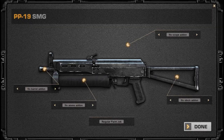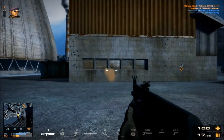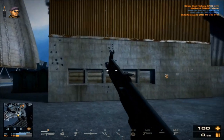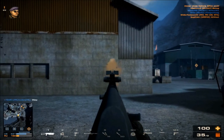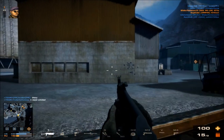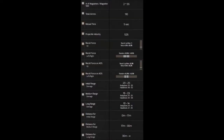The PP19 — its recoil and deviation combined with its fast rate of fire makes keeping bullets on target over bursts very difficult. Over bursts of more than four or five shots, most bullets will likely not hit a humanoid target crouched possibly behind cover at shifting meters. Its deviation reset is also only mediocre.